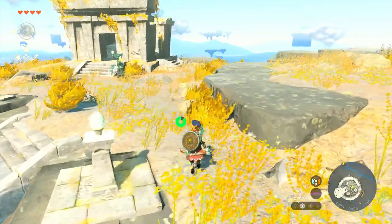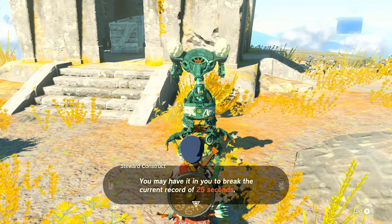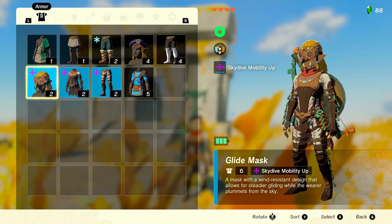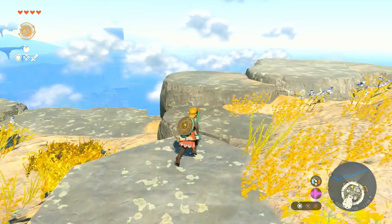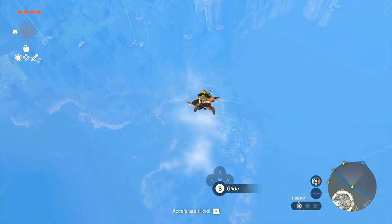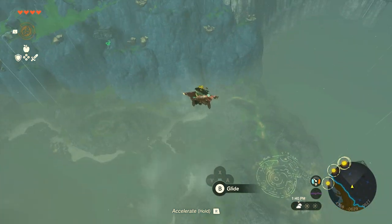Now that we've made it to the island, talk to the robot again — it's the exact same process. After completing it, you get the Glide Mask, which is the last piece of the gear set. Now that you have the complete set, the mobility it gives you in the air is actually insane. You can see me jumping off, going into a dive, and literally moving in any direction very fast — so much better than without the gear set.